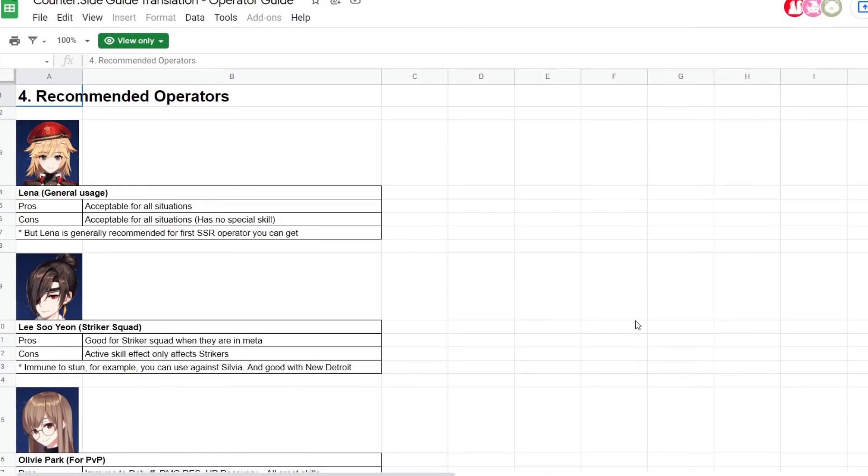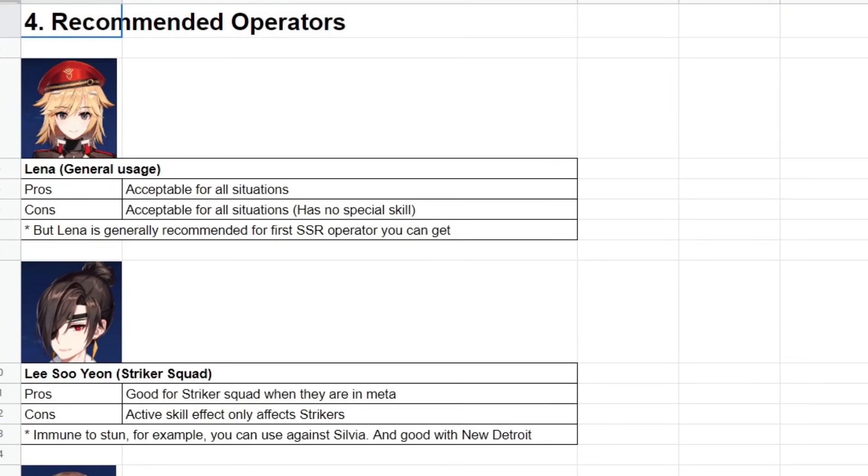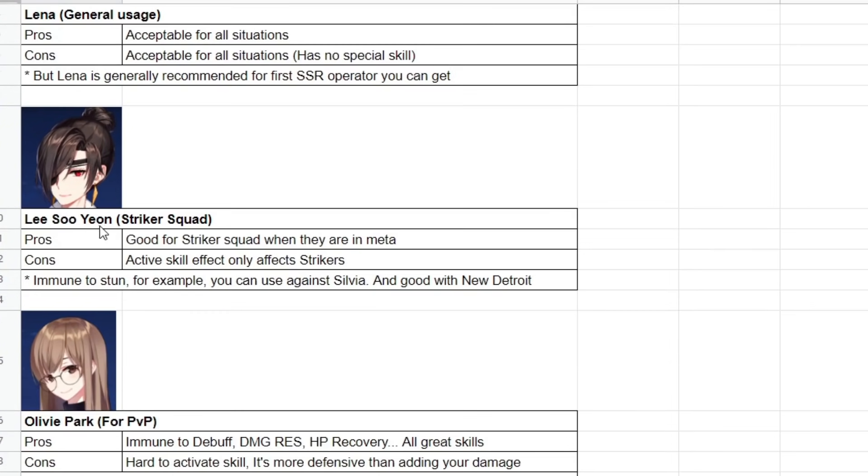Here are the recommended operators for beginners. First up is Lina — she's good for all situations and is the first recommended SSR operator to get, though her con is she has no special skill. Second is Lee Soo Yoon, who is good for striker squads. Her active skill only affects strikers but gives immunity to stun for strikers only — that's going to be really broken and you can use that against Sylvia. Personally I'm getting her first because I'm a big fan of the striker team.